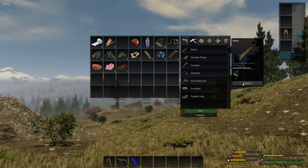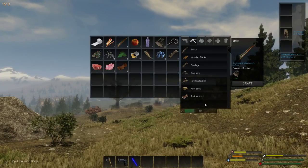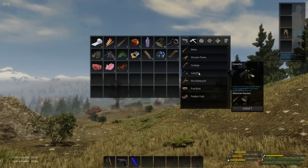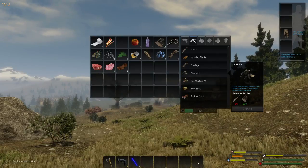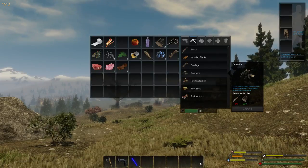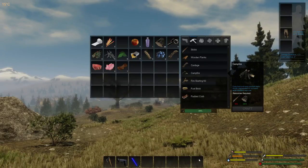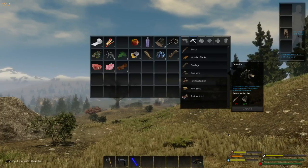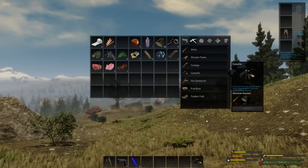There we go, there's the sticks. Let's now craft a campfire. What it will do is automatically place the campfire in the last slot on my hotbar, so that's on the number 8 key. We're now prepared for the night time, because we will need a fire otherwise we will die.